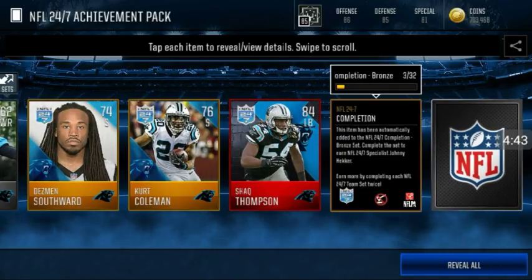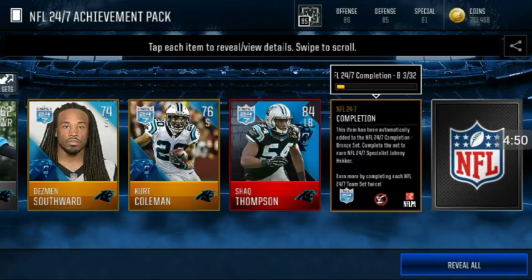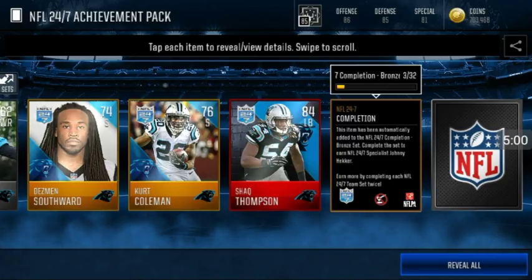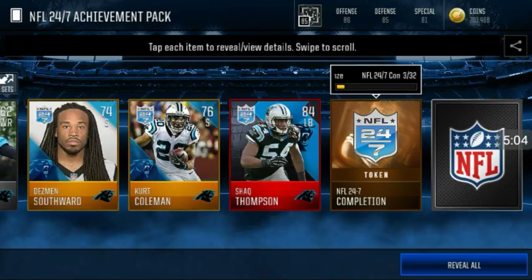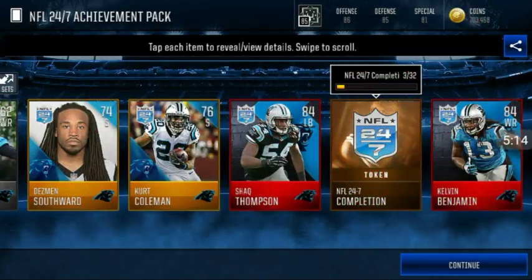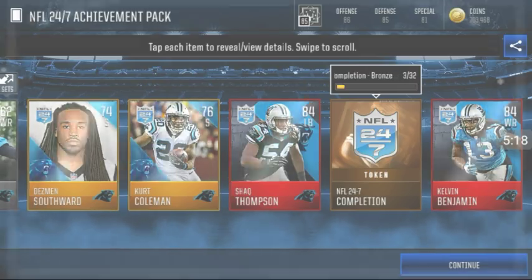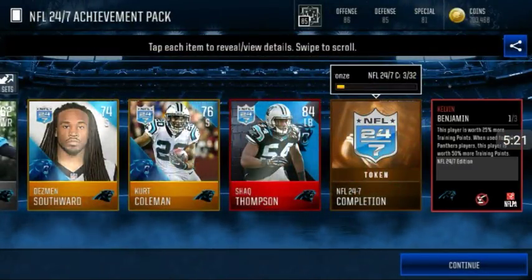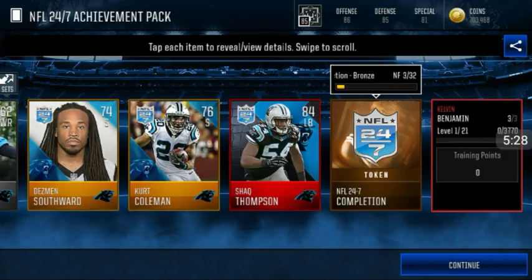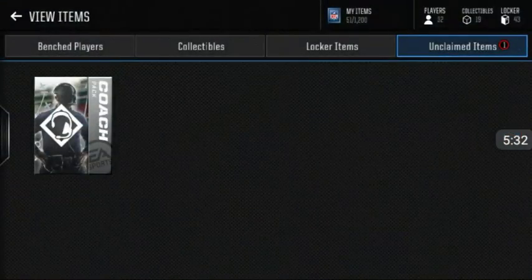This token right here is the thing I'm talking about. This item has been automatically added to the NFL 24-7 completion bronze set — complete the set to earn a 24-7 specialist Johnny Hecker, which is a 90 overall. We're three out of 32 for the bronze. I'm pretty sure there's a silver and gold version too. Let's see what the other elite is — Kelvin Benjamin! Double elite! We got two elites and they are auctionable. Kelvin Benjamin isn't auctionable but Shaq Thompson is, so I'm happy about that.